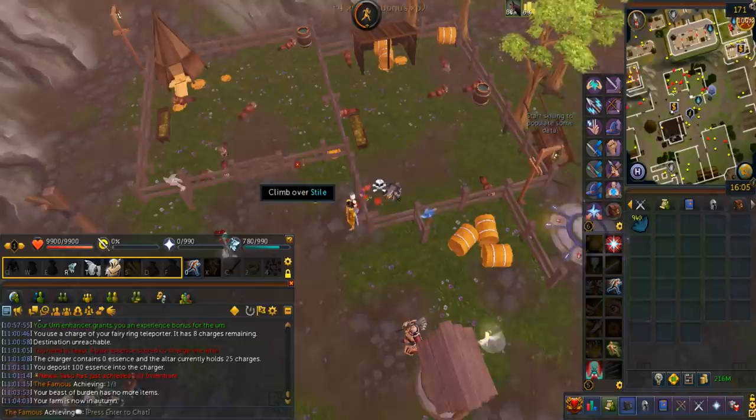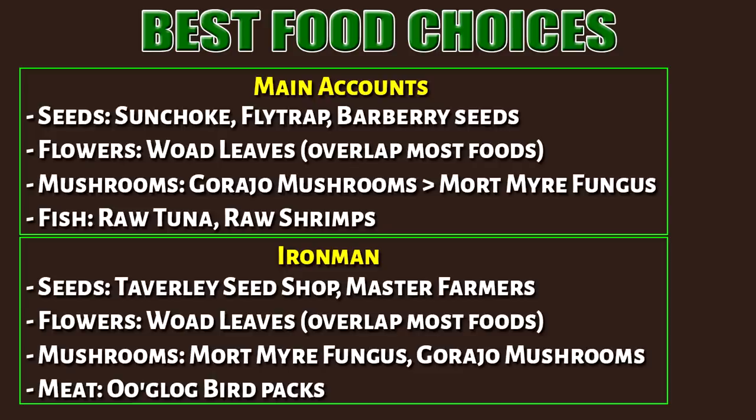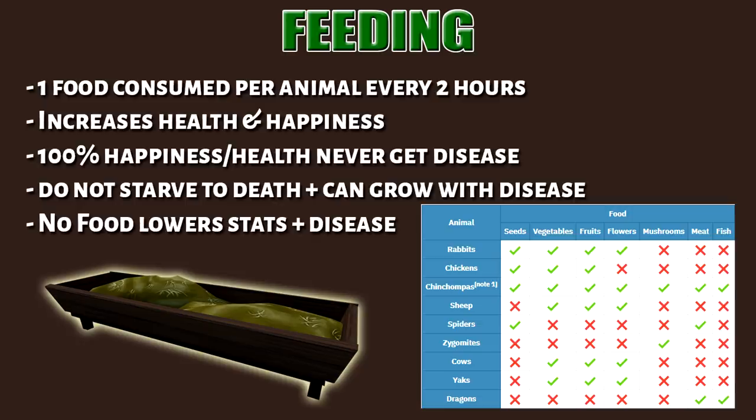Every animal will only eat one piece of food every two hours, which will increase the health and happiness over time. At 100% health and happiness, the animal will never get disease. Just so you know, the animals do not starve to death — they can still grow even if they have a disease.